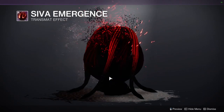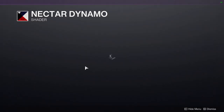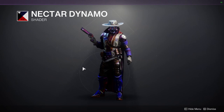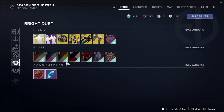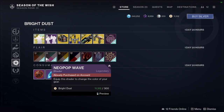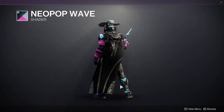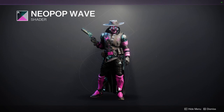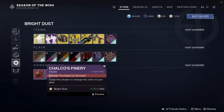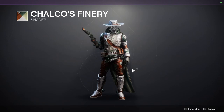Emergence Nectar Dynamo — never been a big fan of this shader, it's red, blue, and purple, just don't think it's a good combo. Butter Bark — the yellow, never been a fan of the yellow. Neopop Wave — I like this shader a lot, I just never really find a time where I feel it looks great. Chalco's Finery actually looks pretty cool, I'm not gonna lie.